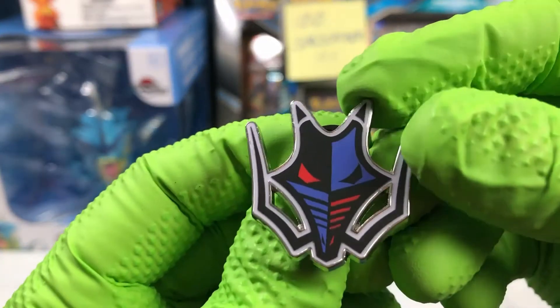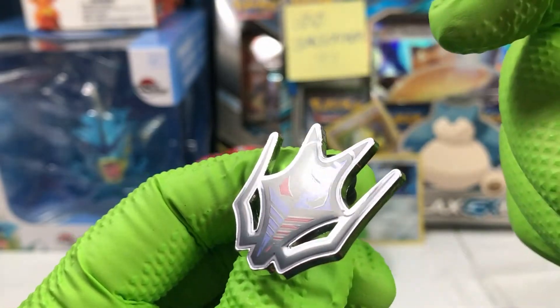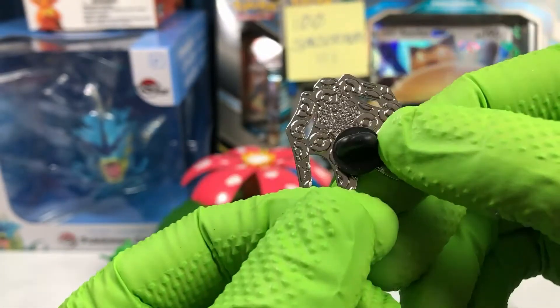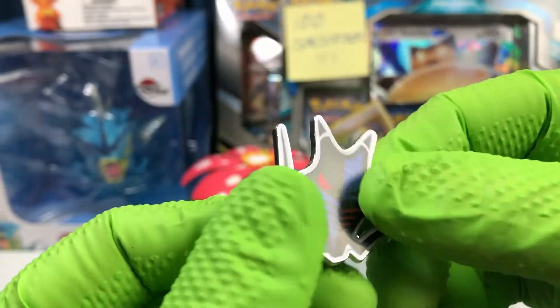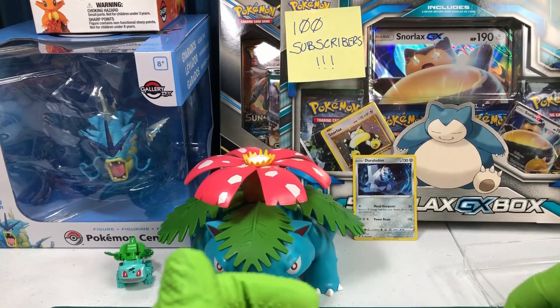The gym badge itself. Looks like there's a couple of scuffs there - doesn't look like it's supposed to be designed that way. There's a nice gold back pin. I really like those. Add them into the pin wall.